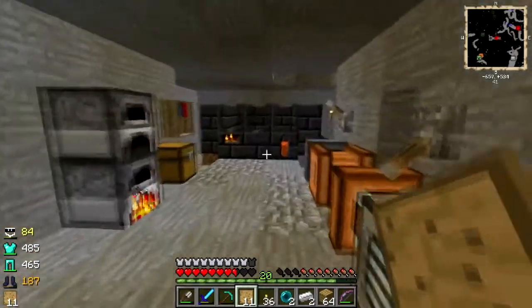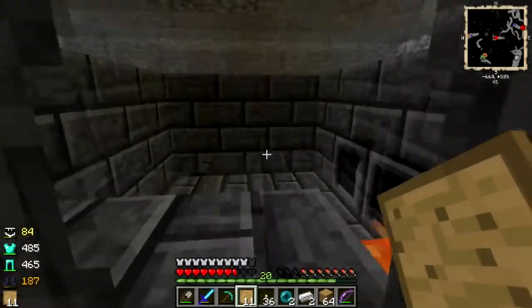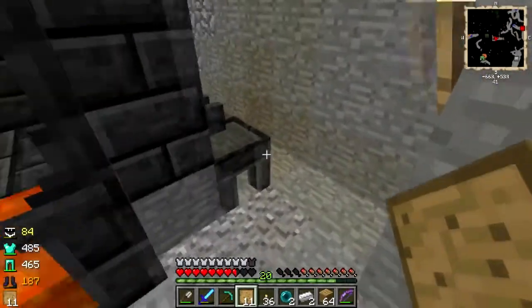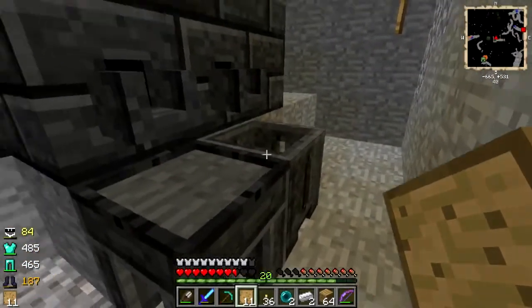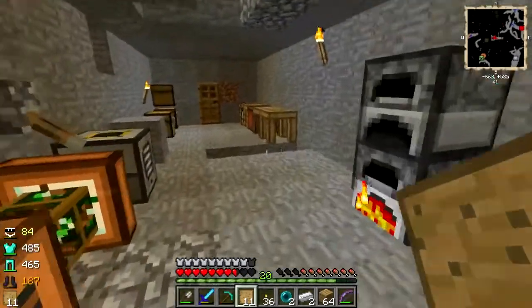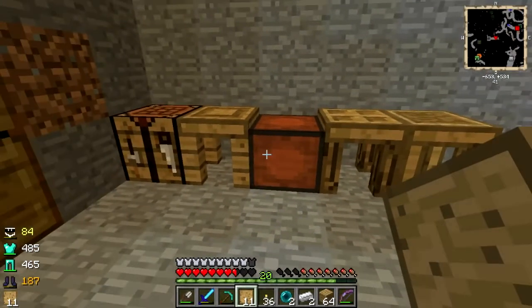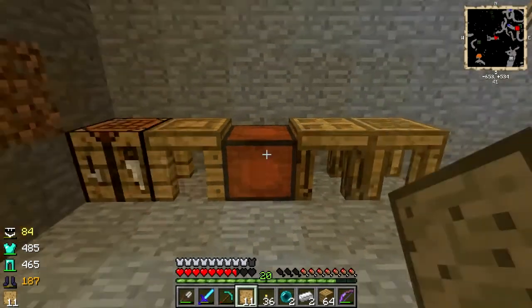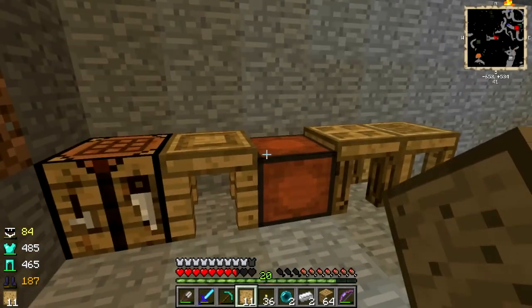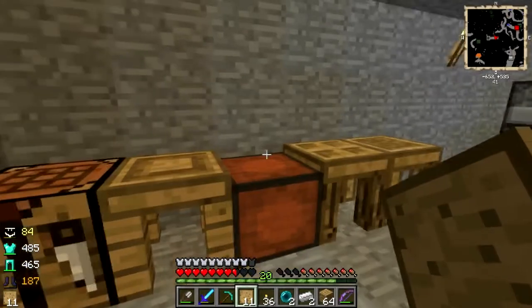Hey folks, welcome back to New World. As you can see my smeltery is done - it is empty at the moment but I'm gonna feed it some stuff here in just a little bit. Here is where the magic happens. I've been playing with Ultra Hard Survival, the Magic Farm 3 dev pack, and lately Unleashed, and they all have Tinkers' Construct in there too.